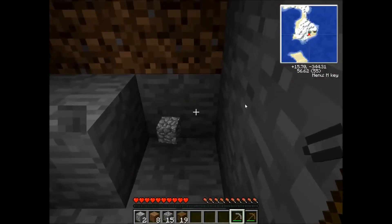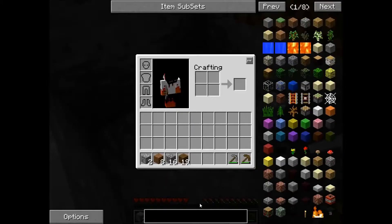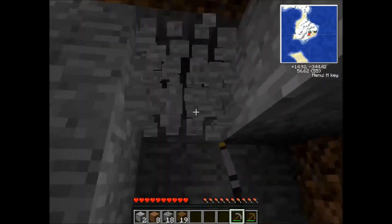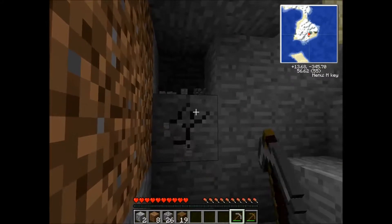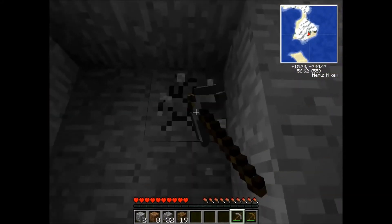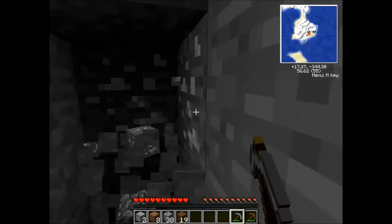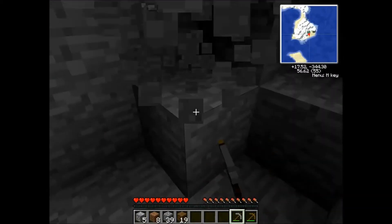So we will be going that way, if you can see on the map right here. I don't need this anymore. There we go. Collecting cobblestone. I'll need quite a bit in order to live. Oh, more tin. I guess this isn't really rare, kind of like coal. I don't know how good this is.